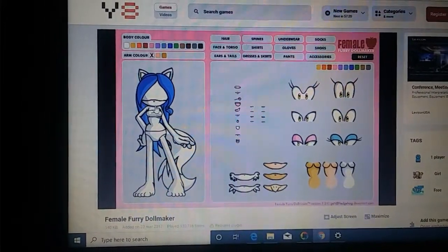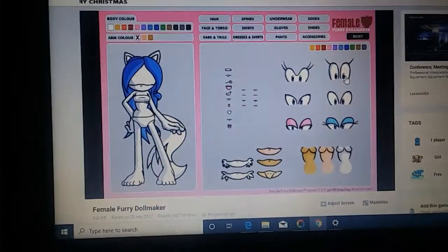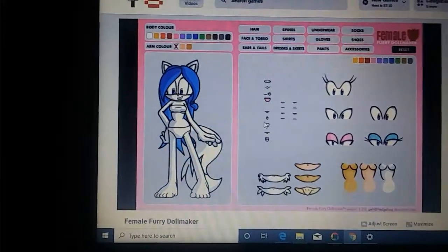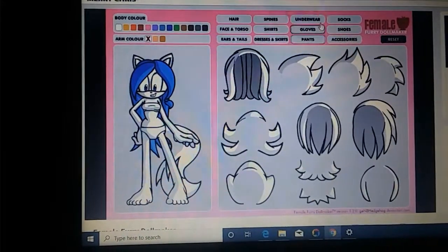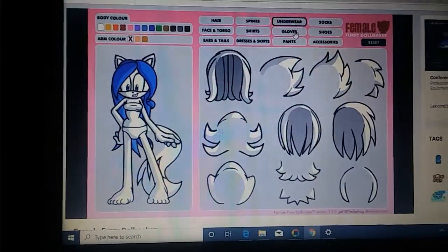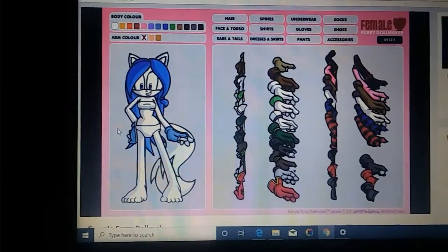So this is going to be how she looks. Nice. Which eyes? I'll choose these eyes with the eyelashes, and she'll have a big smile. I don't need anything else — actually, I'll put on gloves. I'll put on these blue ones. She's looking good already.